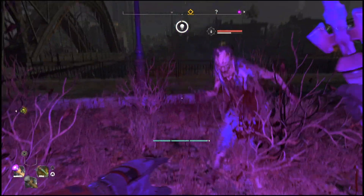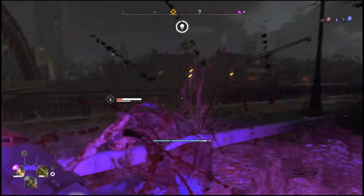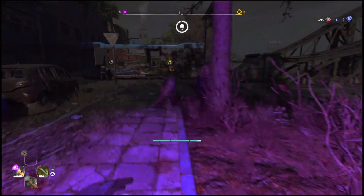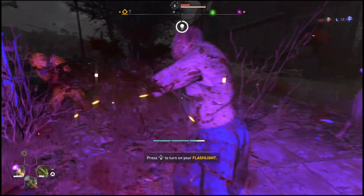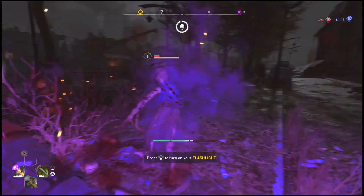If you have done it correctly, you will see your UV light will stay on endlessly. Once you have it on, the only way it will come off is if you die or if you hit L2 to activate it again. So just make sure you don't accidentally hit L2 — or whatever the button is on Xbox or PC — just leave it alone.